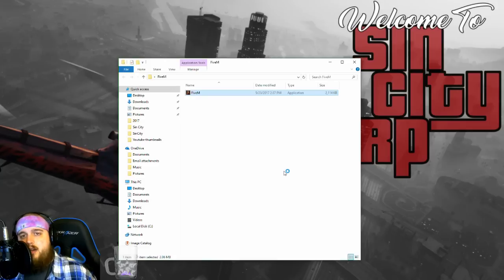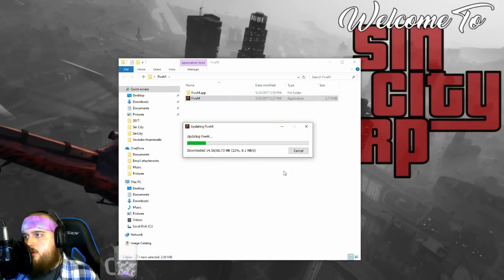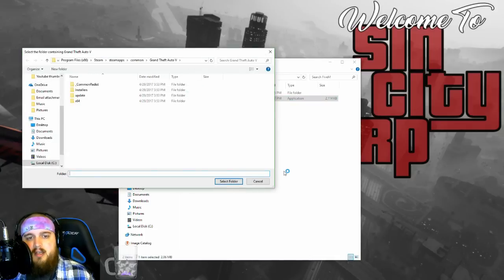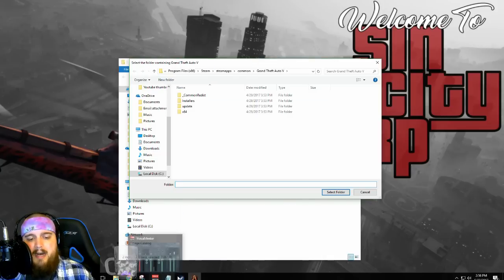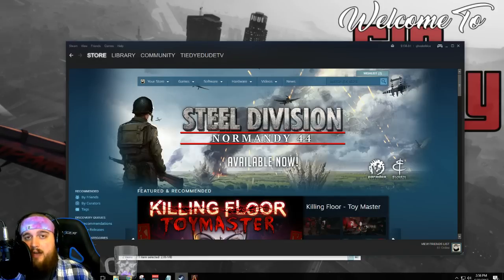We want to run this, and the reason we're launching it is it's going to download and install the files that it needs to operate. When this pops up, it's asking you to select the folder containing Grand Theft Auto 5, which means you have to have a licensed and legal copy of Grand Theft Auto 5 in order to play on 5M.